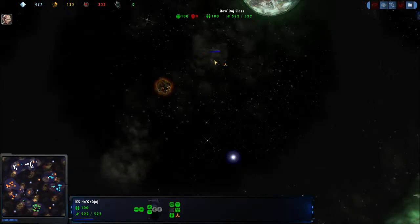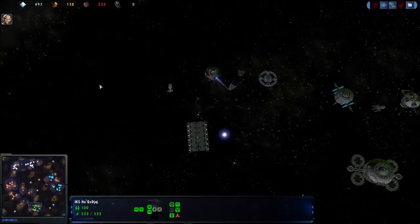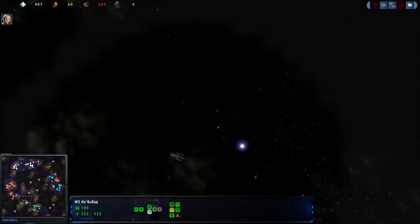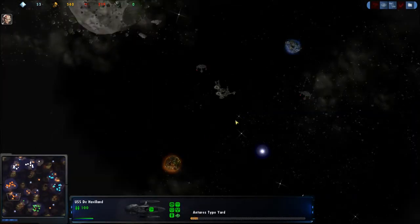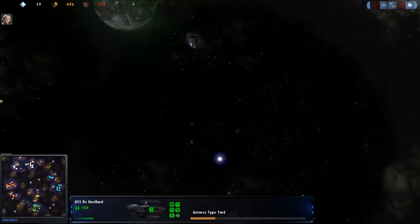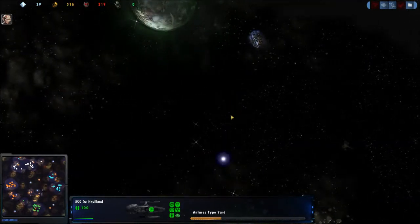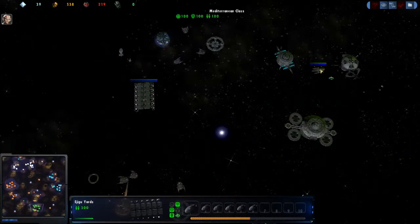He even built a Starbase Kaduj. The downside is if he were to be double teamed or struck by a superior force this early in the game, he wouldn't be able to repair here. This position would be vulnerable to early raiding parties because the miners can't get out. But I think he's compensating for that very well by getting this early firepower. He sees he has a Federation opponent and sees he's not in any immediate danger.